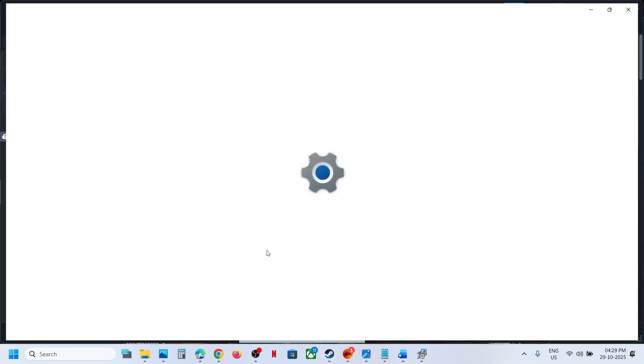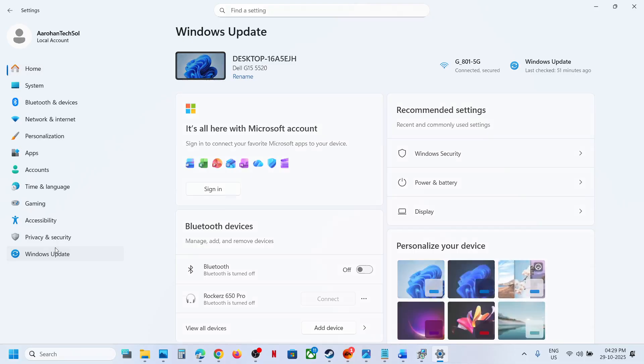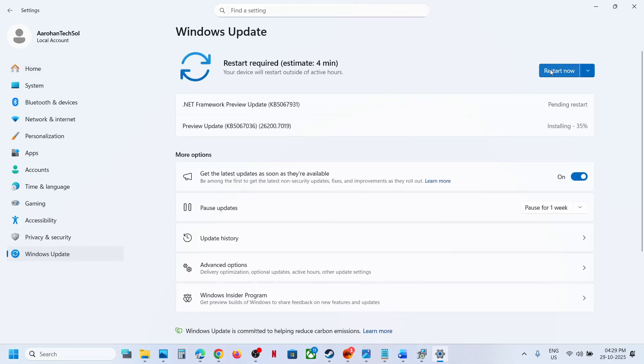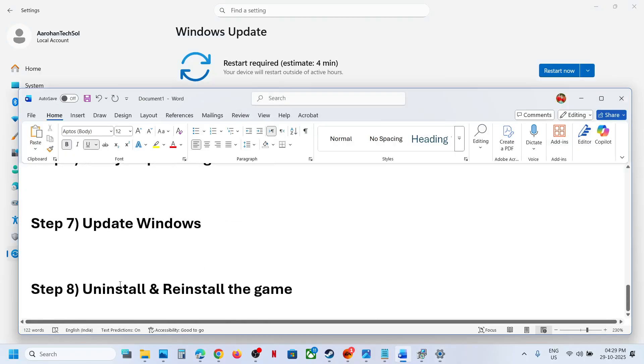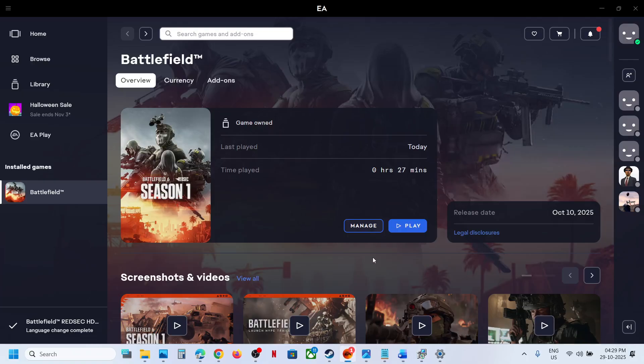Still not working? Update Windows — this is important. Go to Windows Update or Update and Security and click on Check for Updates. Once all the updates are installed, restart — restart is a must — and after the system restart you can check. Still not working? The last step is to uninstall and reinstall the game. If nothing else works, uninstall and then reinstall the game and check.